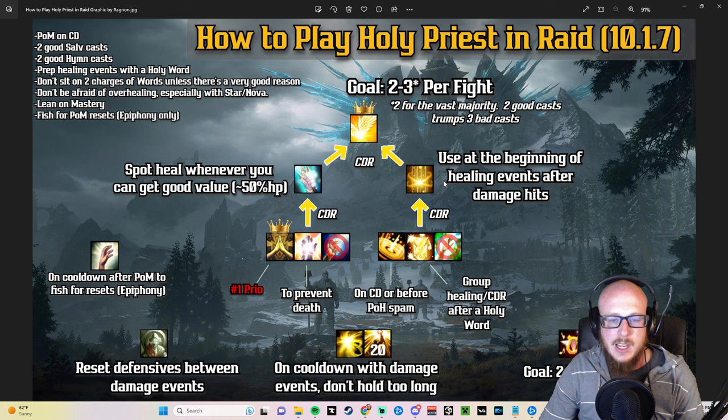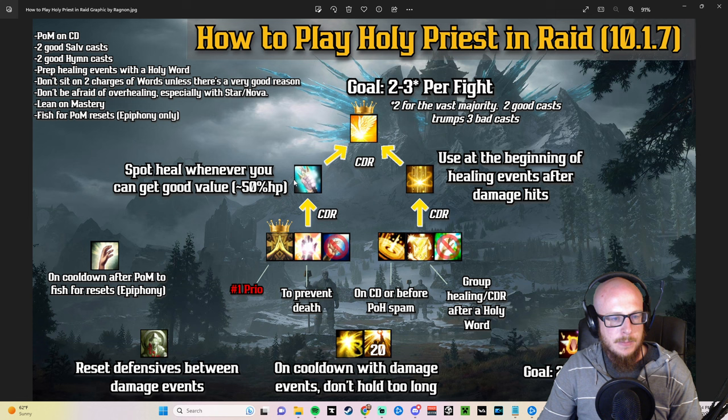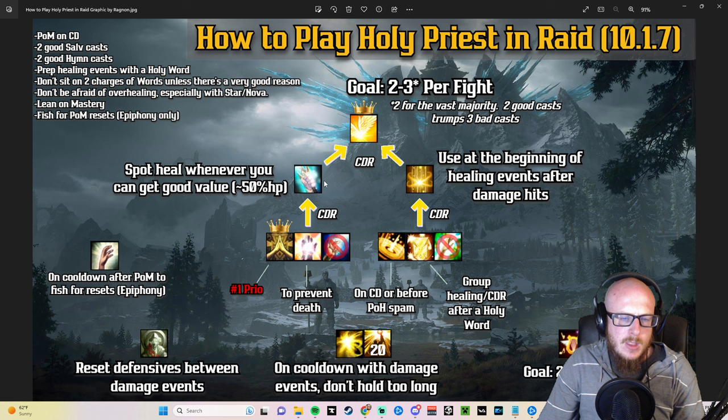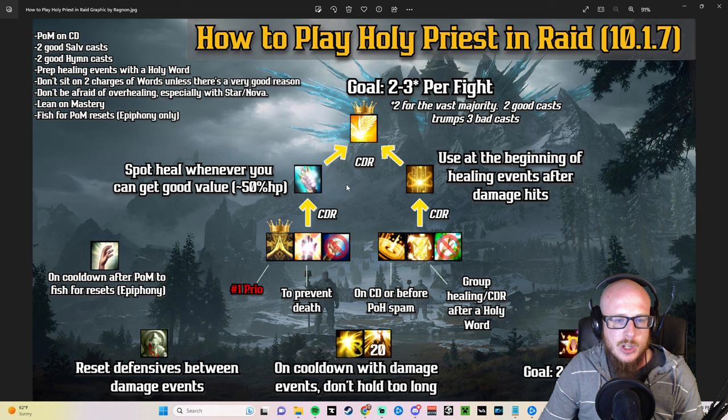Looking at Serenity — it's not super important in raid. I'm just looking for people with low health who could use a big nuke of single target healing, like a tank or a squishy hunter after a big raid hit. You want to prioritize people with low health so you don't overheal. I also use it to trigger my Divine Image when I'm running low on Sanctify charges or want to save those for a specific moment. Sanctify is your primary heal — use it after a damage event hits the whole raid, and cast it to hit six targets. It has been nerfed to five targets in 10.2.